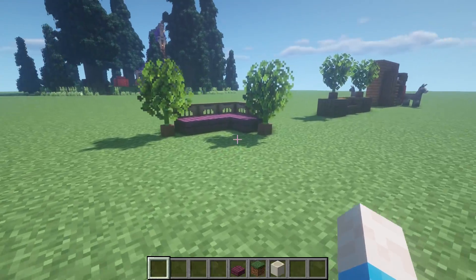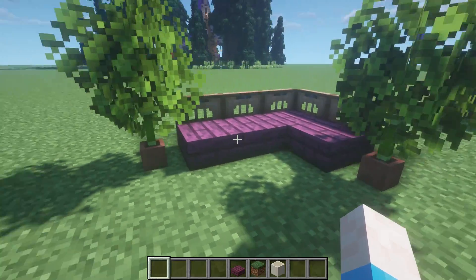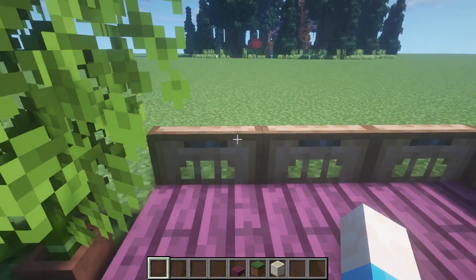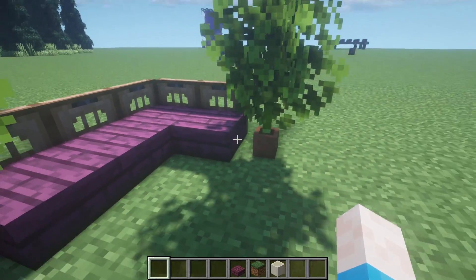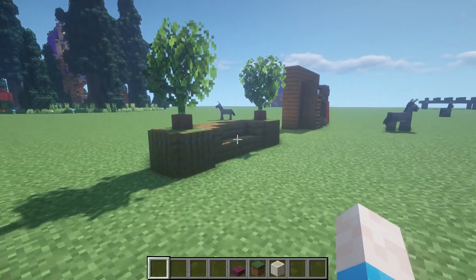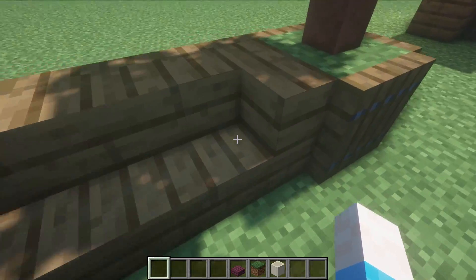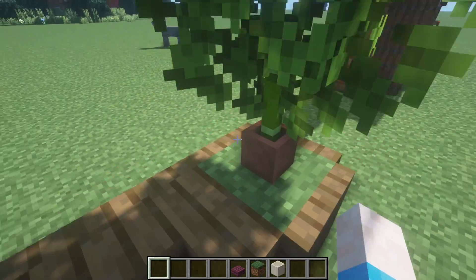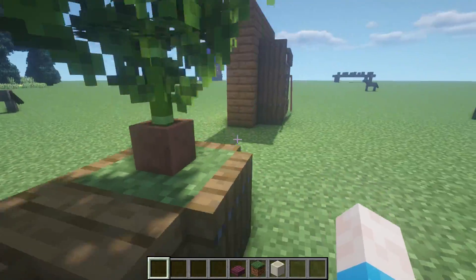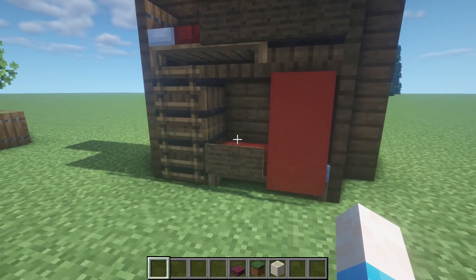For outdoor seating areas: one design uses trapdoors around the back with slabs on the bottom and bamboo leaves for a simple outdoor feel. Another uses stairs twisting into a sofa shape as you'd use indoors, surrounded by grass blocks and trapdoors to create a nice outdoor seating nook.